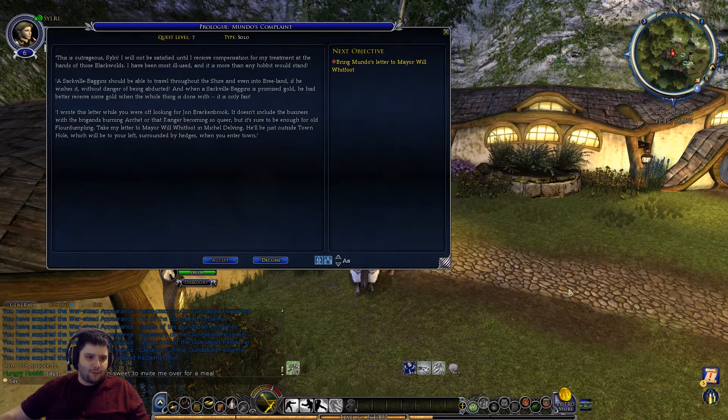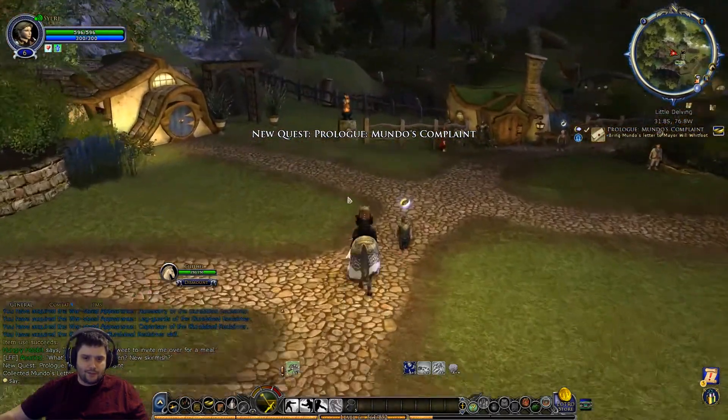He says: 'I wrote this letter while you were off looking for John Brackenbrook. It doesn't include the business with the brigands burning Archet or that ranger becoming so queer, but it is sure enough for old Flour Dumpling. Take my letter to Mayor Will Whitfoot in Michel Delving - it will be just outside the town hall which will be to your left, surrounded by hedges when you enter the town.' That's just to direct us into town.